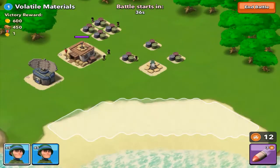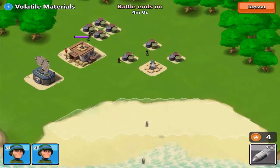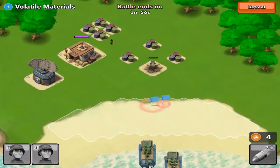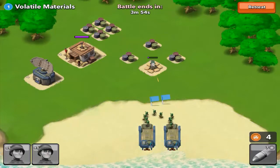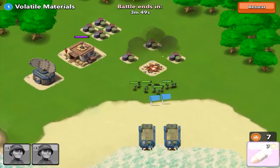Okay, so this is the first base that I found. I'm using ten riflemen. I'm going to use my rockets to barrage that machine gun, I think. Yeah, and then I'm going to take it down to very low health, then use my riflemen. I don't think I'll be losing any troops in this battle.